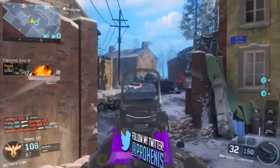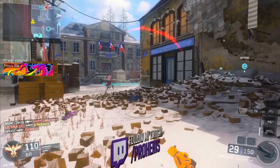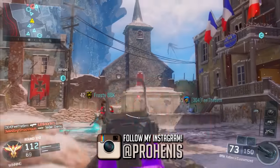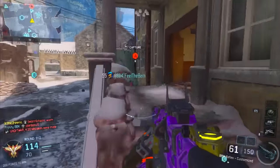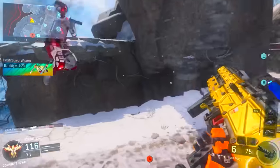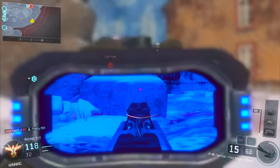Fracture was just announced yesterday and it's going to be somewhat of a mix between Kill Confirmed and Hardpoint. Basically, every time you kill an enemy they drop a little packet of intel that floats around, very similar to the way a dog tag does in Kill Confirmed. You pick it up and bring it to an objective that rotates around the map randomly every minute to, I believe, four different locations.